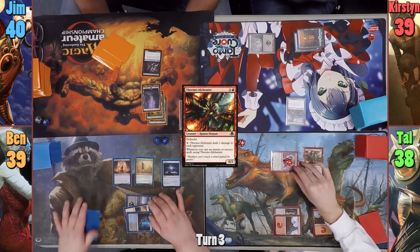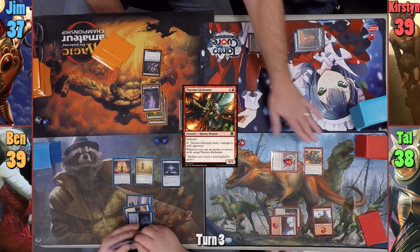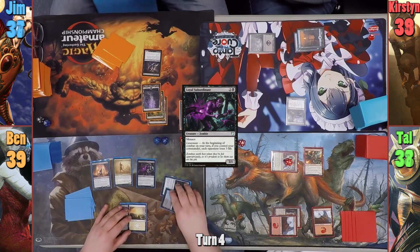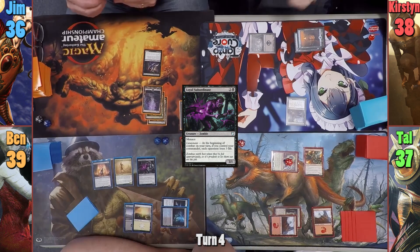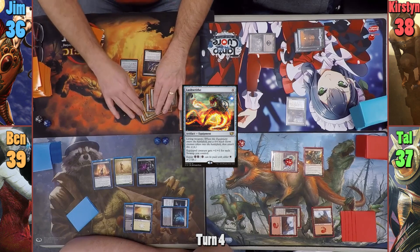Moving to combat, Tal swings the Steamkin at Jim, which gets pumped by the Cathedral, and Jim takes three. Ben draws for turn and casts a Loyal Subordinate in his main phase. His opponents lose one life as it enters from the Servant trigger, and Ben passes. Jim plays a Swamp and casts Lash Wraith in his main phase — it comes in with a Germ — and he passes.